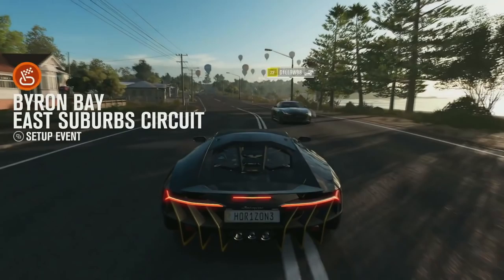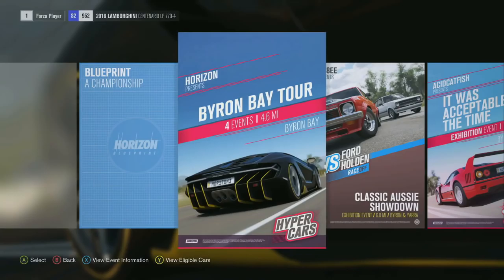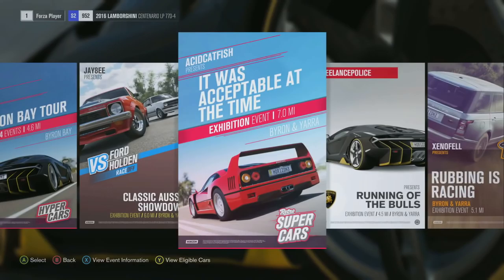That covers the map. Now there's a quick look at how you enter races — similar to Horizon 2. There's a little F-Type Easter egg in there. This is the Byron Bay East Suburbs Circuit — you can choose a Championship race, Exhibition race, or Rivals race (currently locked). One event is the Horizon Percents Byron Bay Tour — four events, 4.6 miles — featuring the Centenario. A lot of people will be happy to see the Holden in the game, probably why they were teasing Holdens in Forza Motorsport 6. There's a little Ford Escort next to it as well.